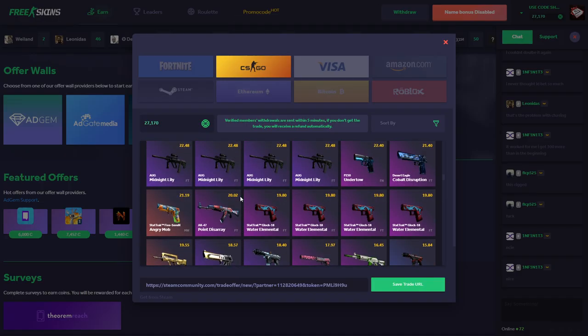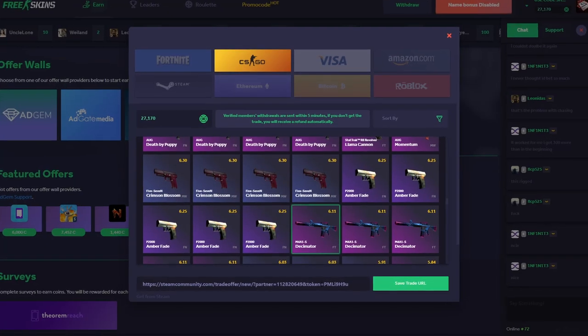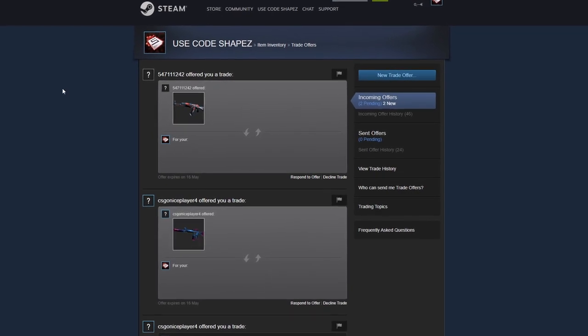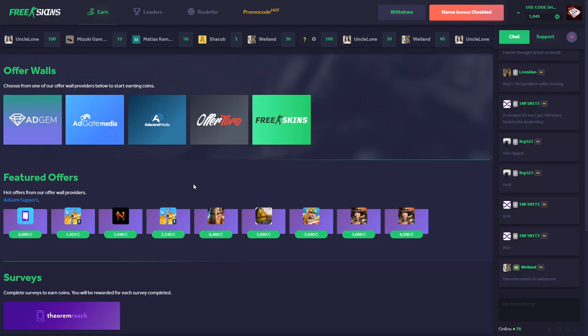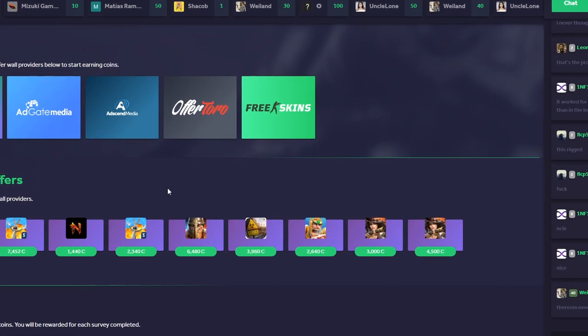I have another $27 left. I just did another withdrawal and it took me like another ten seconds — this is actually awesome. So that was freeskins.com — give it a try, the link is down in the description. They have the best payout rate, so keep using it to make free money and get free CSGO skins and knives. Thank you for watching, leave a like and a comment if you enjoyed the video, subscribe to my channel, and I'll see you in the very next video. Goodbye!